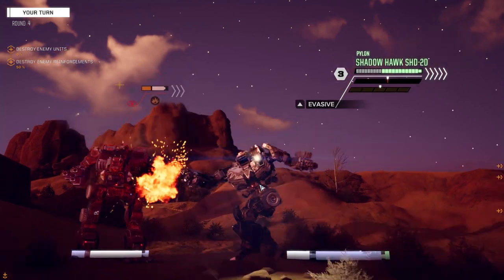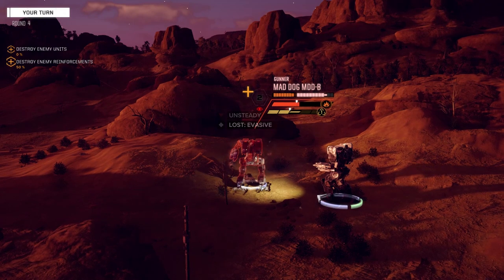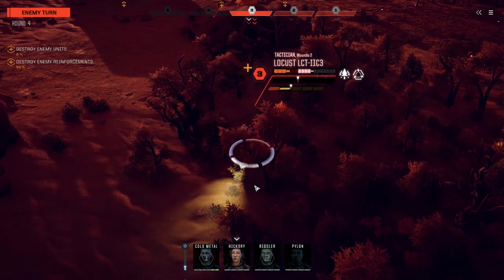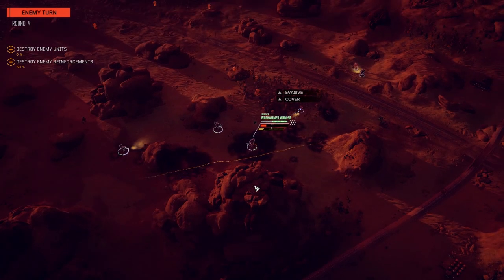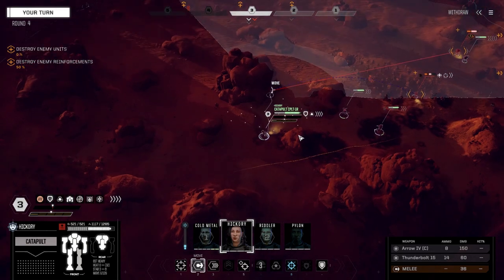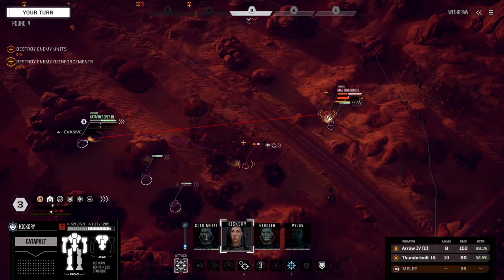Going to let that Locust get up. Oh you missed with the wrecking balls — negative damage, wanted to knock him down. He's got to get up, he's going to have a hard time to hit, then we'll just kill him. We're hidden behind the wall here, we're just going to walk over and target this guy.